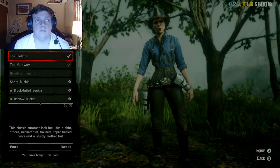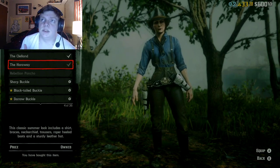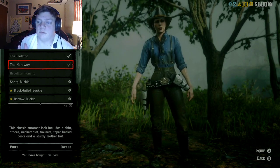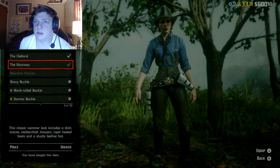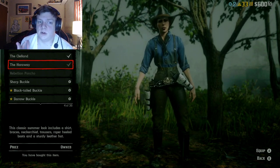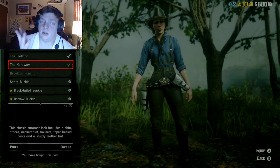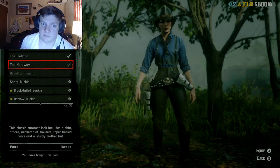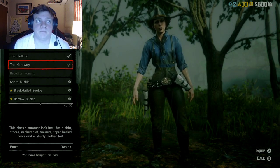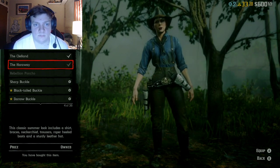The Haraway — which is Arthur Morgan's outfit — consists of black pants tucked into black leather boots with spurs, no gloves, a blue striped flannel shirt with suspenders, a black bandana, and of course Arthur's hat that he wears in story mode. Keep in mind my character is female, not male.